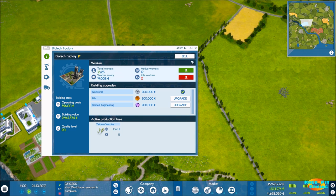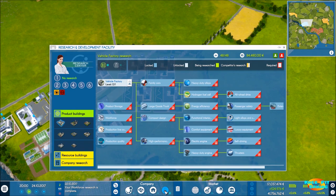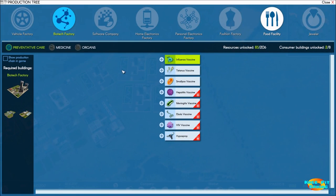That frees up 13 workers that we can use to make some other sort of vaccine or whatever at this particular factory. So let's take a look at our research. We have no research going right now. Let's take a quick glance and see what we need to start research on. If we come in and select biotech...